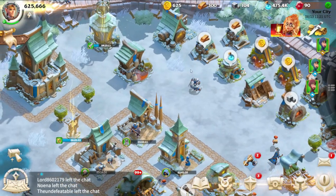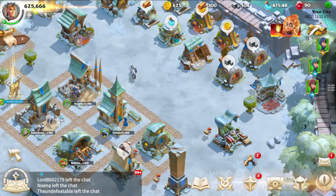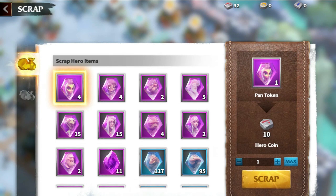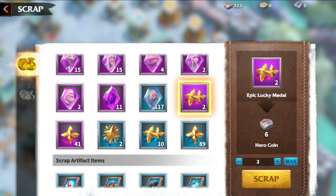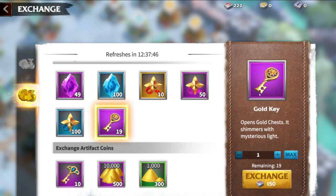The Goblin Market is a crucial structure for trading and obtaining valuable items. There are several ways to engage with it. Periodically, the merchant will appear with discounted items requiring either gems or resources, offering you advantageous deals. You can also trade in items such as tokens for heroes you no longer need, exchanging redundant items for potentially more valuable resources. The Goblin Market presents opportunities to optimize your resources and make strategic trades, contributing to your growth in the game.